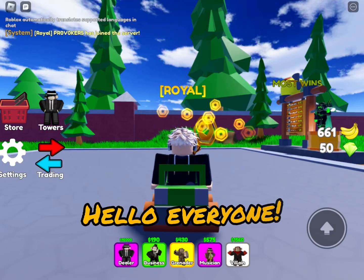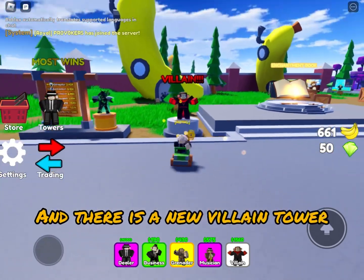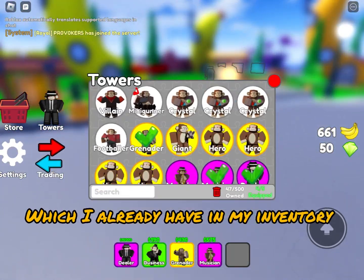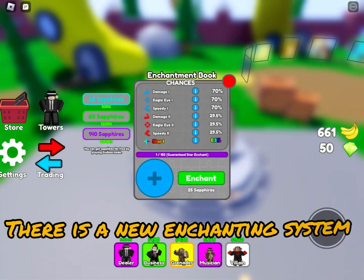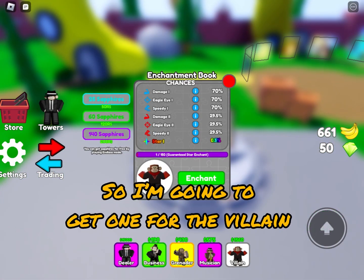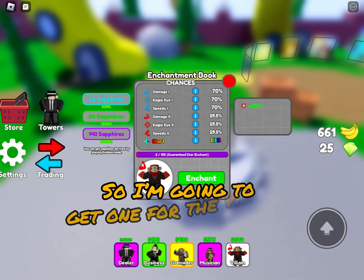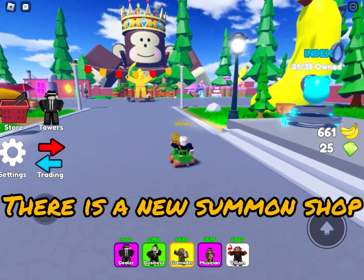Hello everyone, we're in another video of Monkey TD and there's a new villain which I already have in my inventory. There's also a new enchant which you can use sapphires for, so I'm just gonna get one on the villain real quick — 10% more damage. Nice.